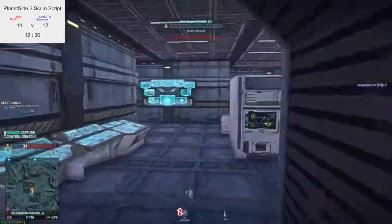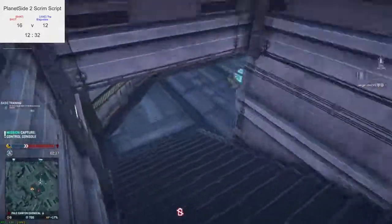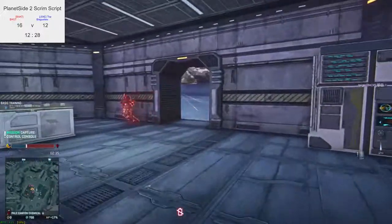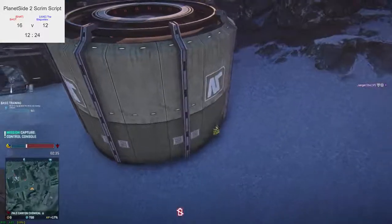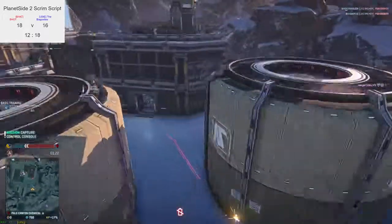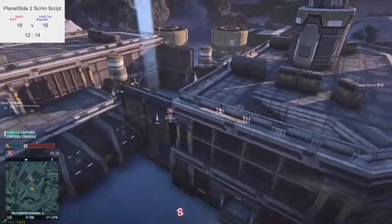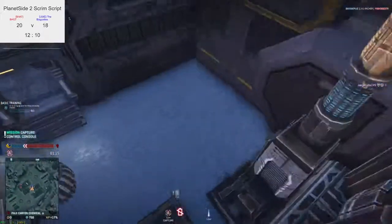Let's look inside the building and how TR recover. They might be a bit more aware now though, because they might start having people watching the flank to make sure that doesn't happen again. As I say that, another NC heavy assault takes the flank — yeah, this is a good play. But the first one got found out and killed by the TR heavy.